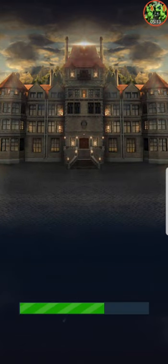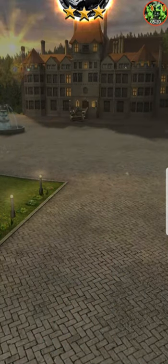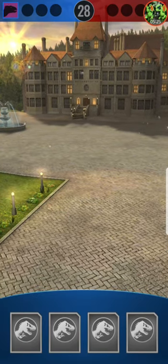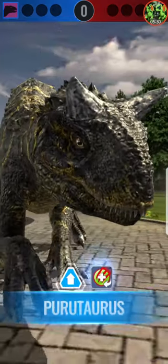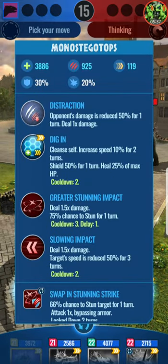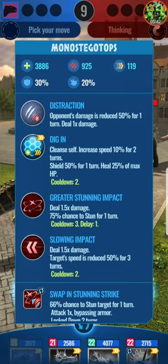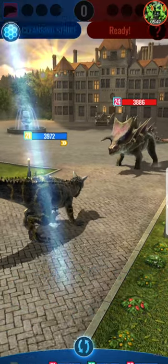AI is usually fun to take down anyway. Alright, let's see what we got. First dinosaur - we got a pretty good deck going on, so let's start off with Porotaurus. Monostegotops - you can do cleanse self, greater stunning impact, and slowing impact. You're likely gonna go for the slowing impact, so I will do long protection.